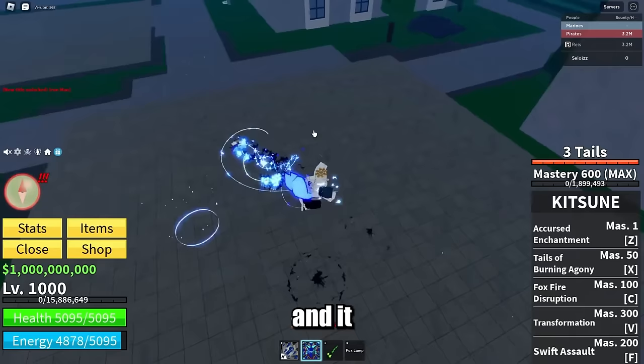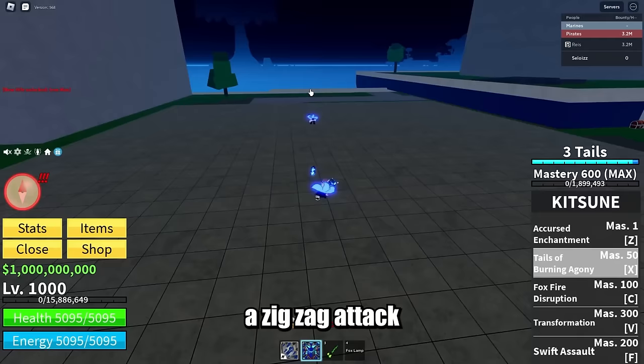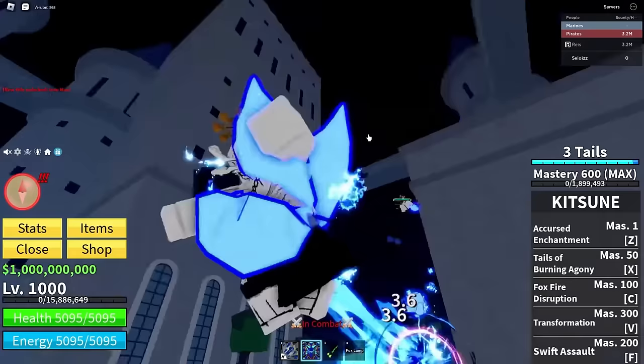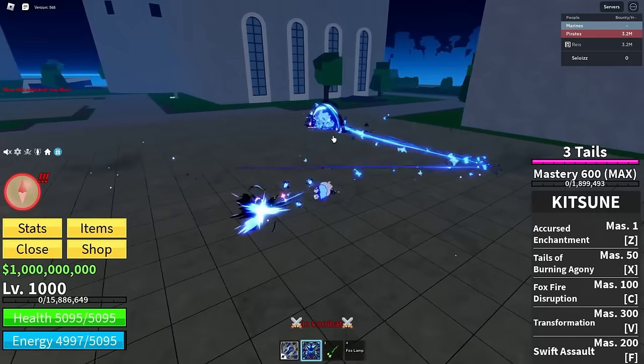The X ability, Tales of Burning Agony, does a zigzag attack that can hit up to three people and can drag up to one person along with it. The sound effects are really nice. I just realized your run animation also changes when you have the kitsune fruit equipped, which I think is really cool.